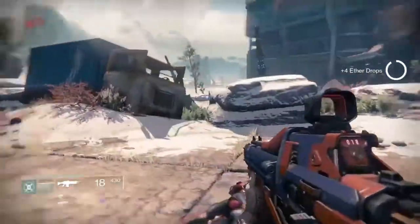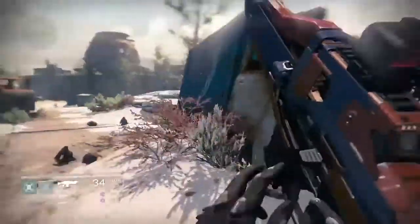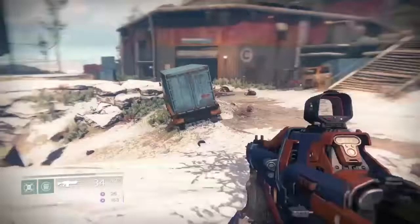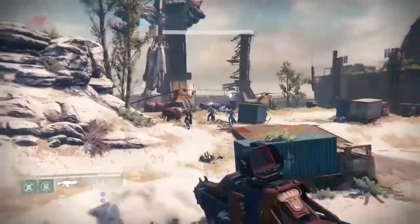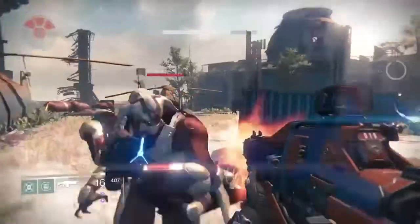Now, to get to this spot — if you don't know how — it's pretty much right when you spawn on Earth. Look to your left, get on your sparrow, and keep going left. You'll go down a hill and you'll see rusted airplanes. Go past the rusted airplanes and there'll be a big mountain. The big mountain will have a boss and 2 enemies in front. You kill them and the building is huge — kind of hard to miss — and it has a satellite dish on the top.